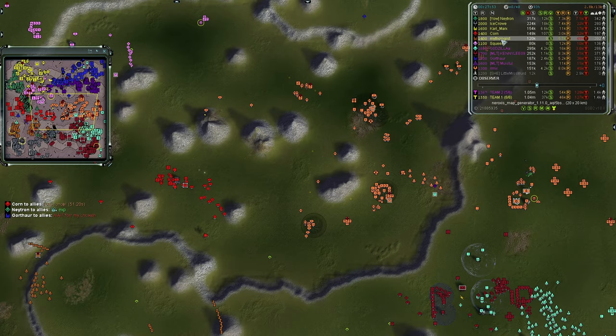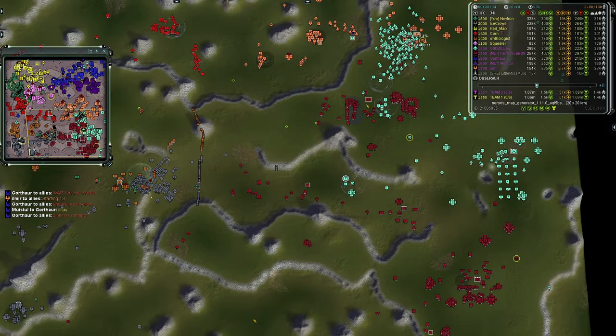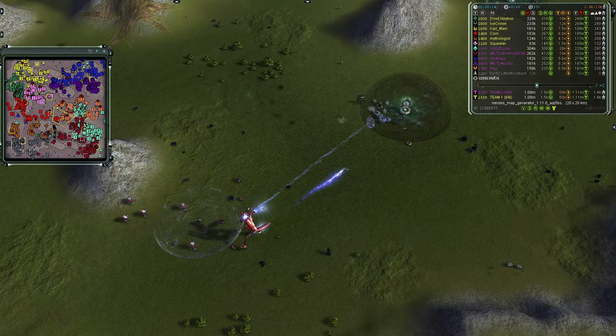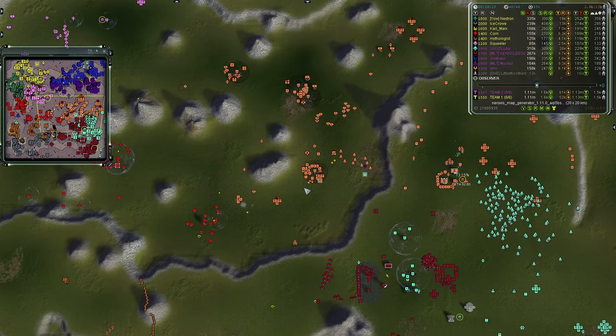Every other faction has their version — Monkey Lord for Aeon, Colossus for UEF, Chicken or Megalith for Cybran. The Chicken will feel the pain as Corn rips through Team Two's front line continuing eastward. Team Two needs a defense — there are redeemers and Harbingers but more Percies would be preferred.